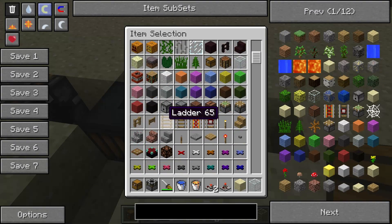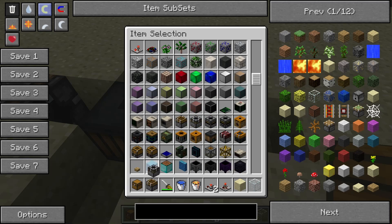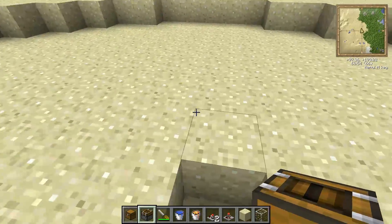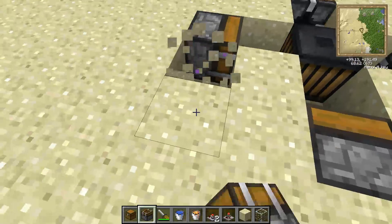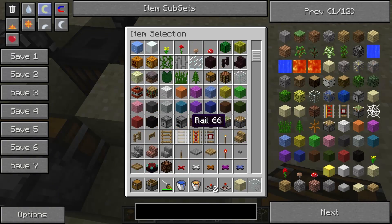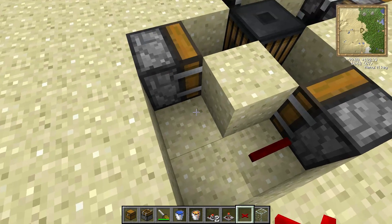You're going to put deployers for the snow blocks on the other sides. The deployers will go here and here. You're going to need to power the deployers — we'll provide them a redstone signal, and we'll use red alloy wire for that.